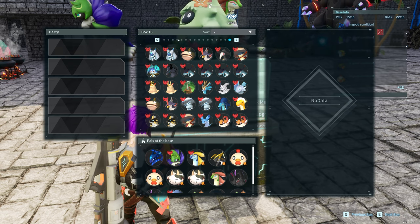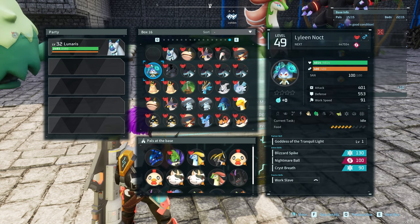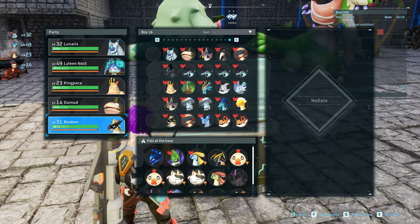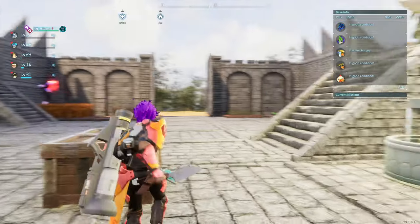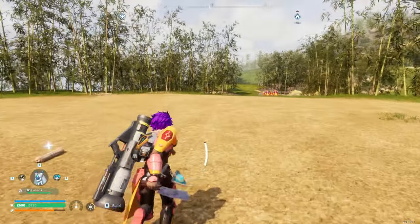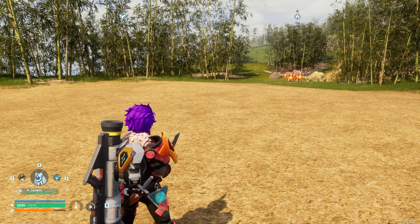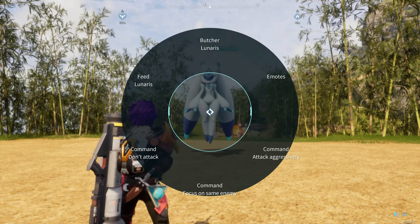What we'll be doing is I've picked out these 30 here and we're just going to be pushing them into our party. This is the first thing that you need to do. So these will be the first five, we're going to do five at a time. You do need to have the cleaver. We're just going to head outside our gates to make it a little bit easier so all our other pals aren't flying around. We're going to start with the first one and see how we go. Just look at them, highlight them, and then butcher.